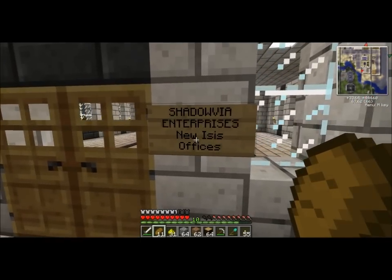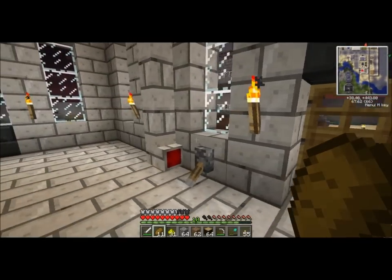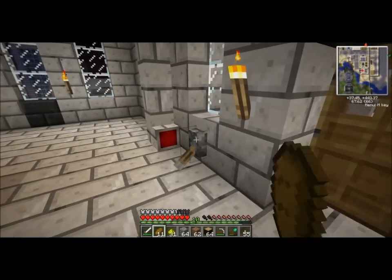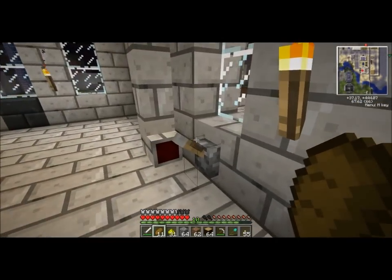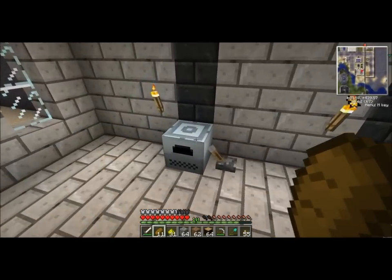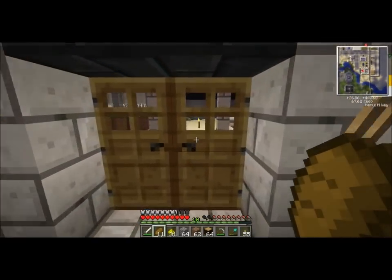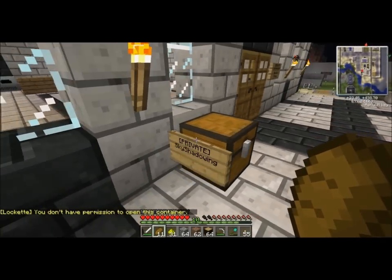Is this a bank? Shadovia Enterprise's New Isis office. That's interesting. It's some kind of red power thing — it goes up the walls and it's just got some covering. That's some kind of red power furnace. I'm not very knowledgeable about that stuff. I can't touch that.